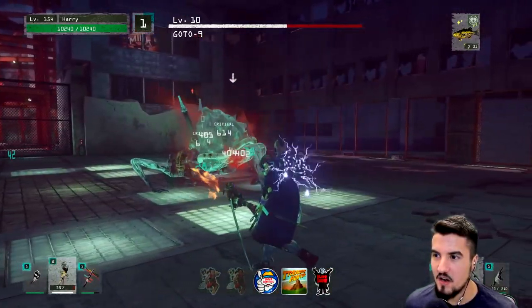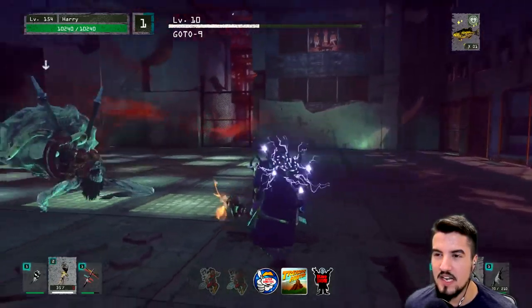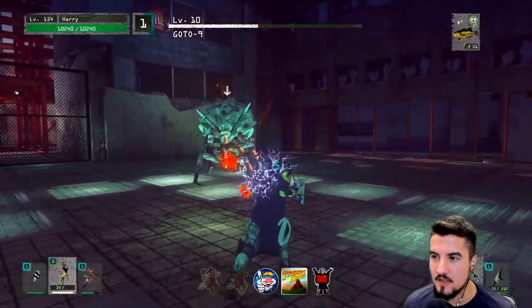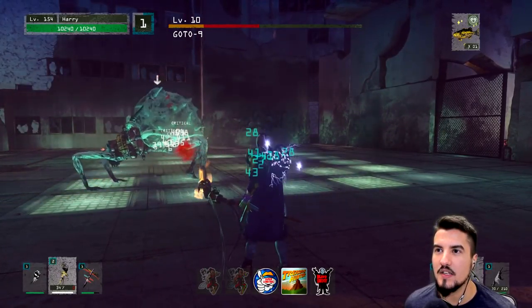We're building up rage. I think the harder you hold it down the better it does. When he's red he has a resistance, but I can't do this — there's nothing. Now the resistance is gone so we can go ahead and do this.